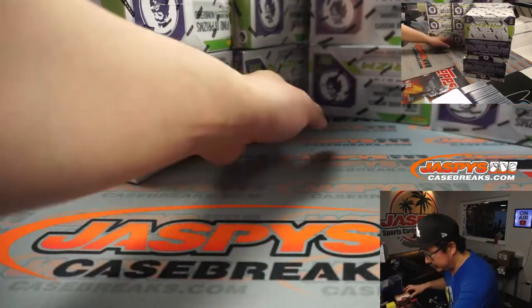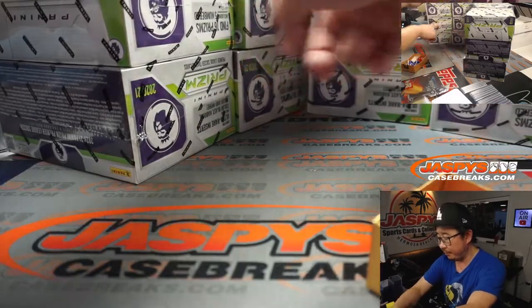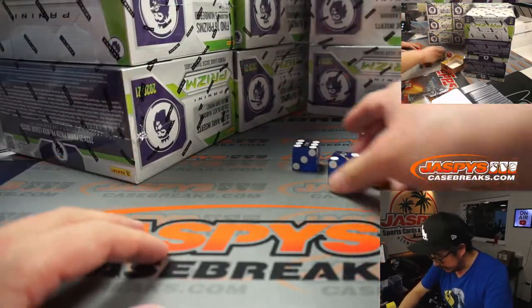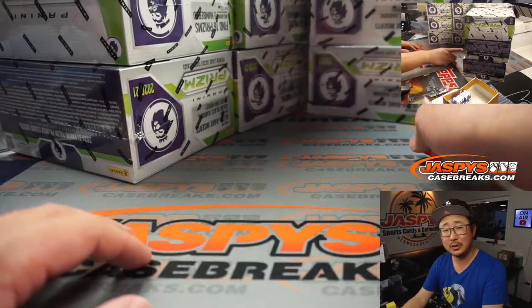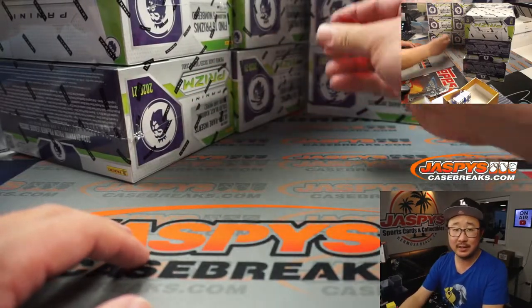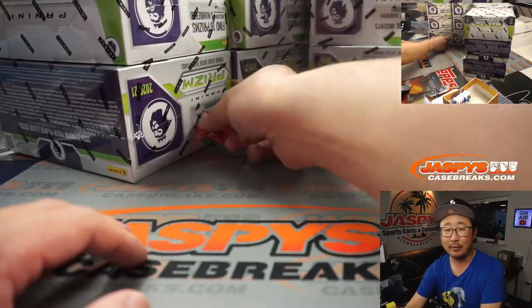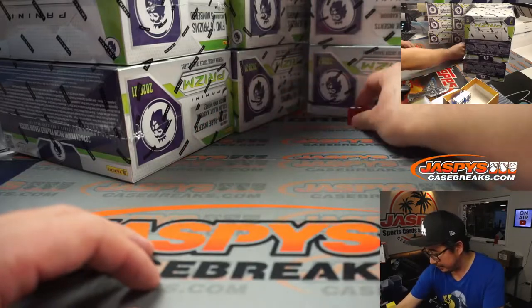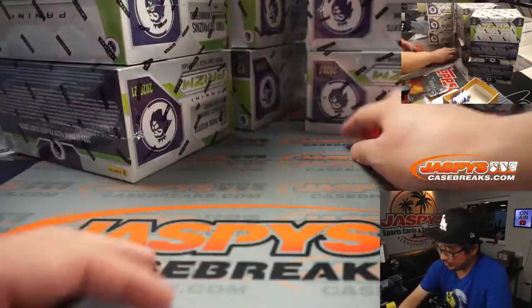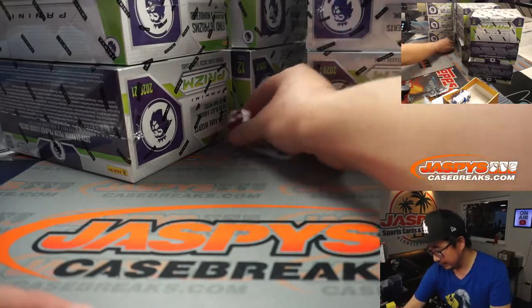Let's just use the dice to help us out here. You can see four stacks of three right here, so I'm going to select a die — that Liverpool red die right there. We're going to select columns: one, two, three, four, five, and six. I'll just roll again and then we'll select boxes: one, two, three. One, two, three, four, five, six. So column three. Five.